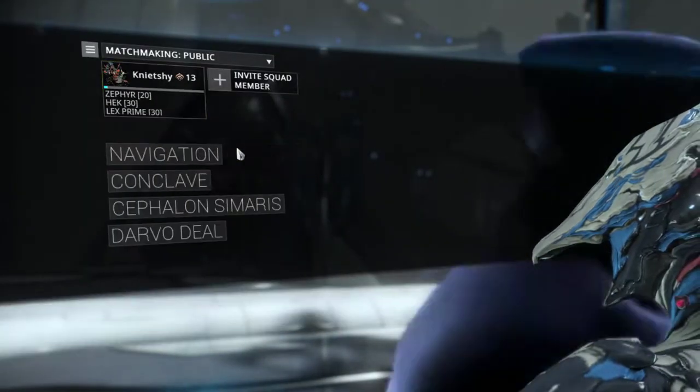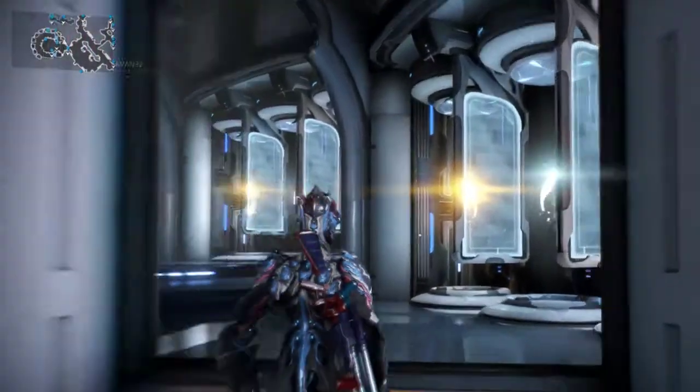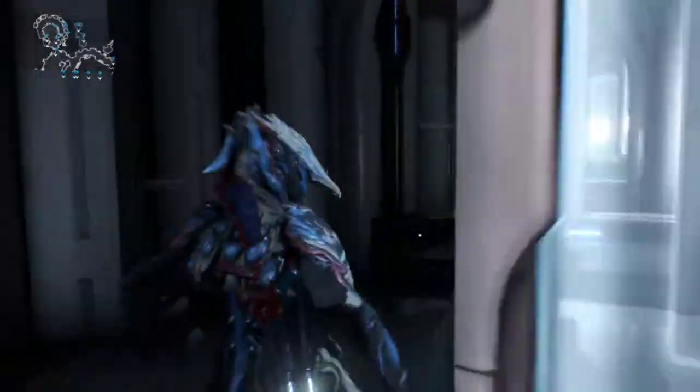Just skip the cinematics. You can go on fast travel and then fast travel to Cephalon Samaris, and when you turn to the right you have all your mastery rank tests just here starting with level 1 and going all the way up.